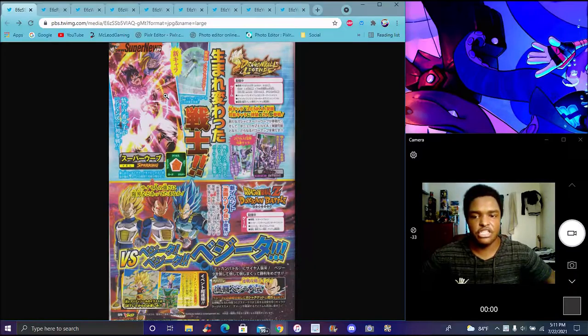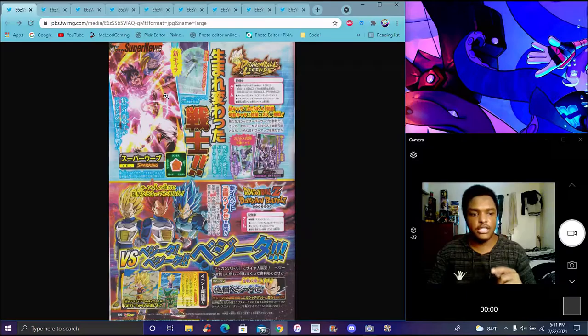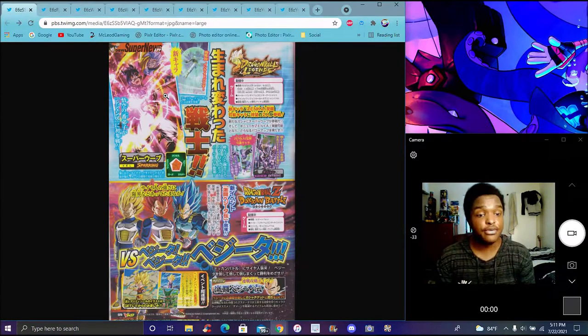I like how they have Buu — they put Dokkan on the top half and Dokkan on the bottom. Because usually Dokkan is first, then Legends, then they kind of vice-versa switch or whatever. I kind of like that a little bit. I like the tint and the detail on this. Really, really good.